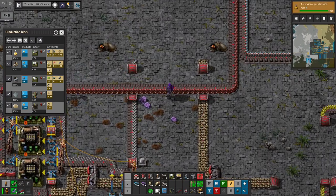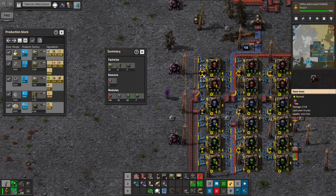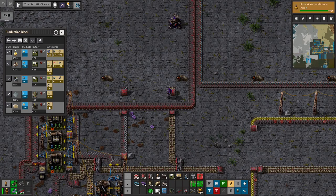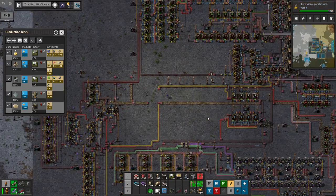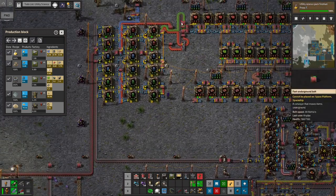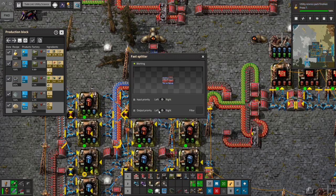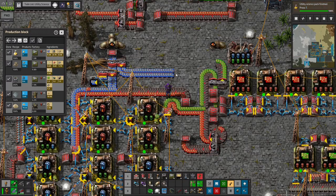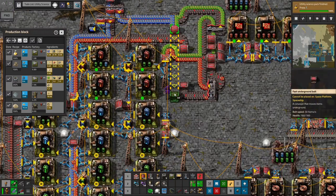We're going to need 116 productivity modules — I should grab those so they can start building back up. We've got stone, steel, batteries, and we need to make the green chips here since they're nowhere nearby. We'll output blue chips with priority left because we want blue chips to go to science first, then meet that with green chips also outputting priority right. I only need about 1.2 green chips per second, so it'll take just a tiny bit away from my module production — not very much.